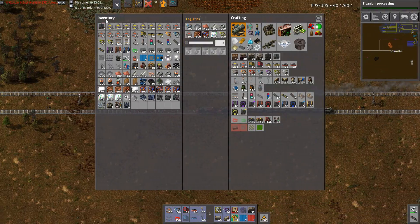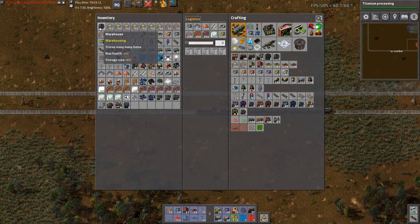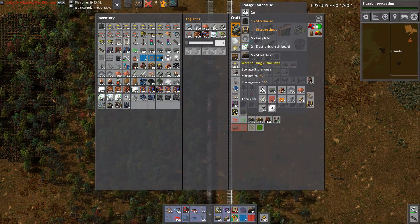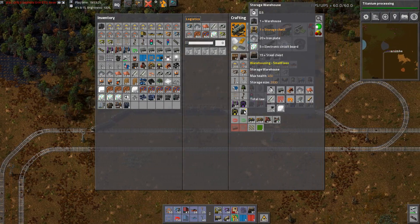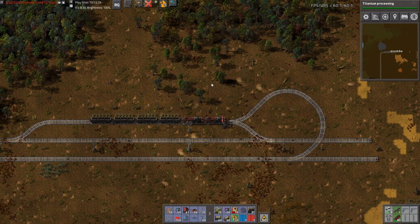We've built four warehouses. They are six by six entities that hold 800 stacks of stuff. We could go even bigger — there's this storage warehouse that can hold 2,000 stacks of stuff. Well, that just seems silly for a train outpost.